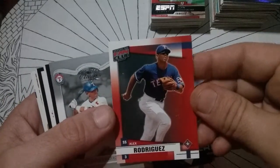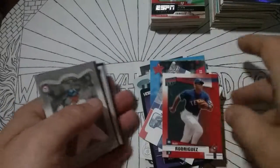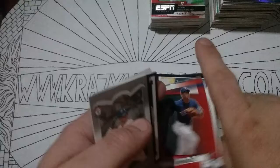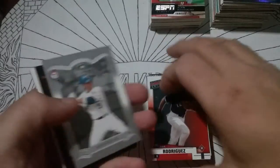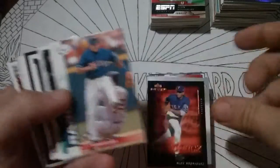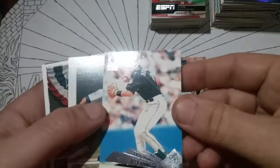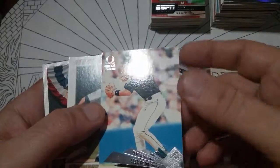Fan Club '02 Donruss — it's decent. It's not the ugliest card ever made — that'd be '90 Donruss and '91 Fleer. '03 Donruss Classics — nice. There's an Omega 2000 Pacific card — nice card.